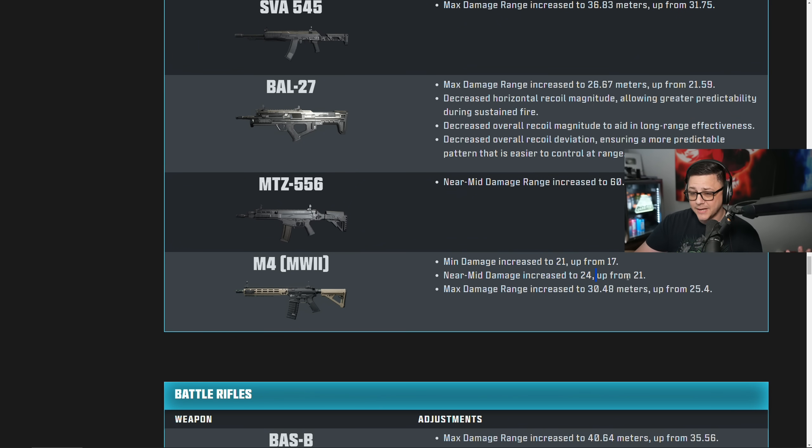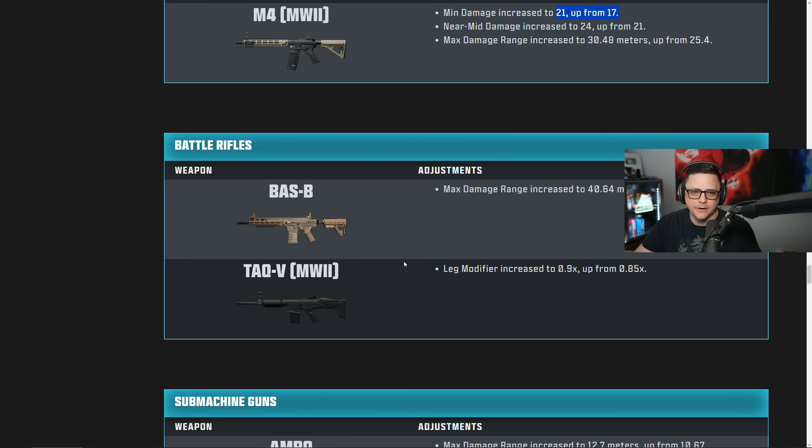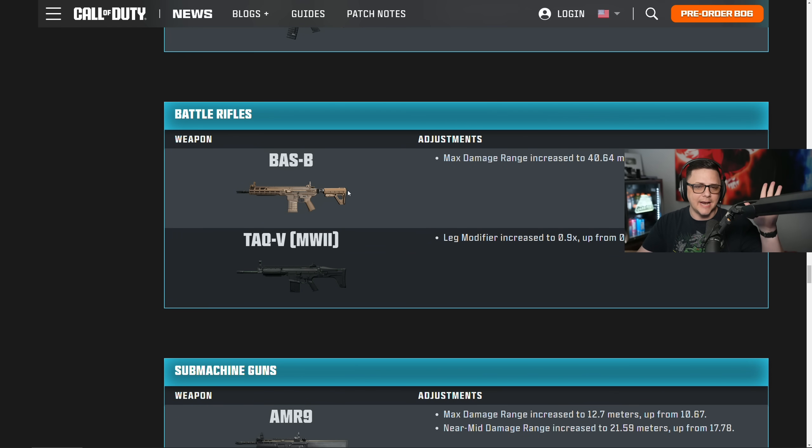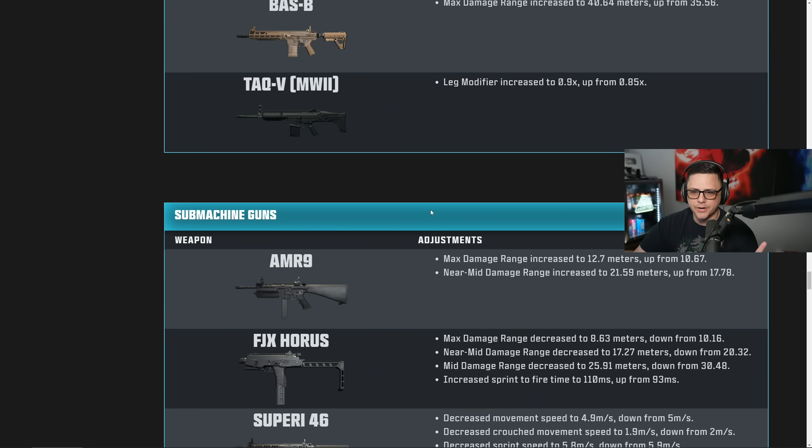Hopefully these are some big changes — this is two big changes for the furthest damage and the near-mid damage on the MTZ 556, which should be enough to lower the TTK. Bass B gets a slight range buff and a leg modifier on the TTK. The TTK V gets a slight buff too, but I don't think that one's going to do anything. Those are essentially minimal damage things — both of these aren't really going to do anything meaningful. The AMR was actually pretty decent before, but these range changes won't be enough to make it do anything significant.